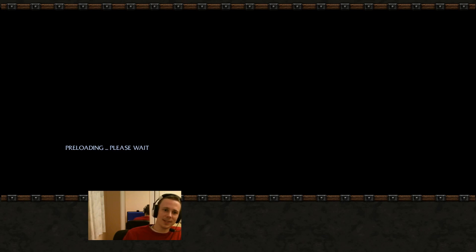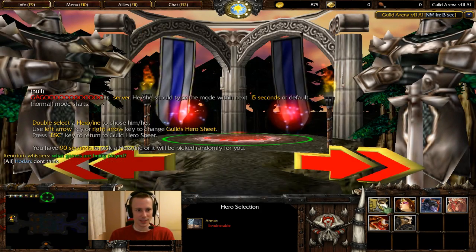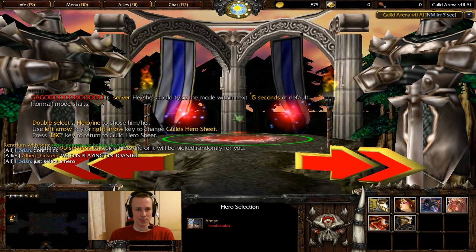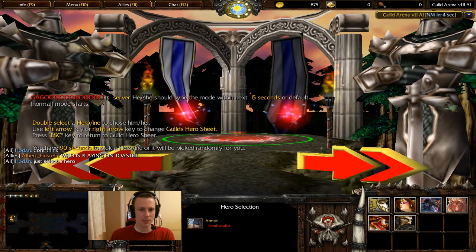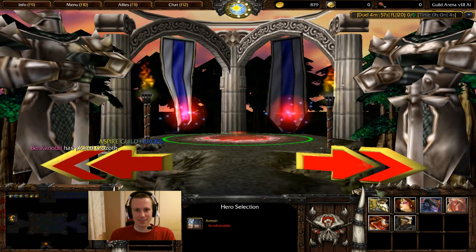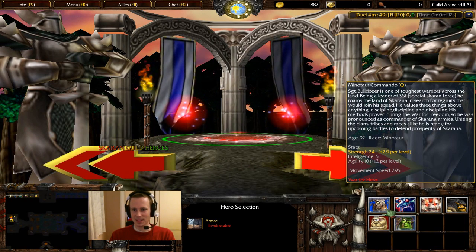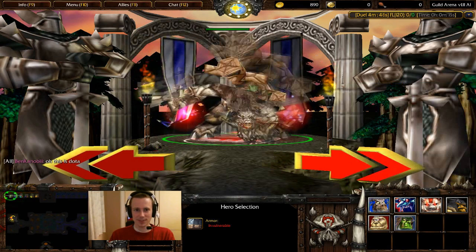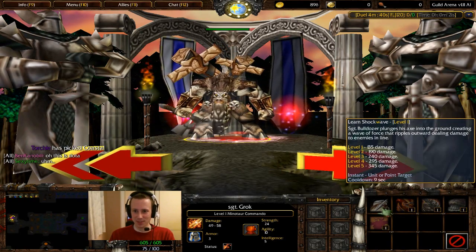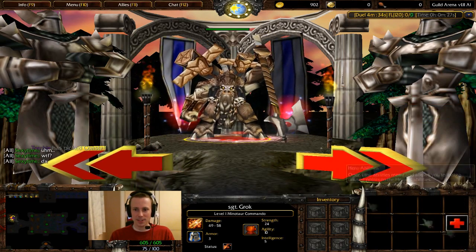There we go, and now it's preloading as well. You can select your hero by the looks of it — it is a DotA style thing. I can't even see what my hero is. I think I've got to go to the Minotaur. Oh there you go, it brings him up. His abilities are shockwave and trample. As long as he hasn't got stupid hotkeys — W, E — yeah I could live with that.